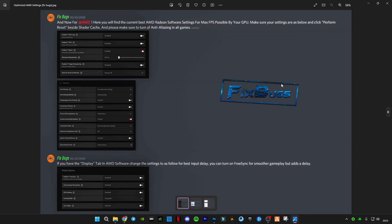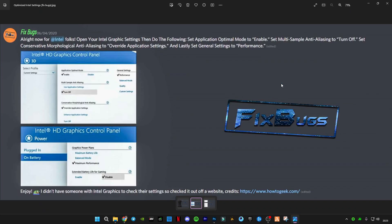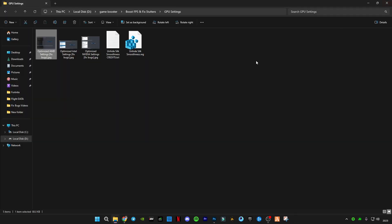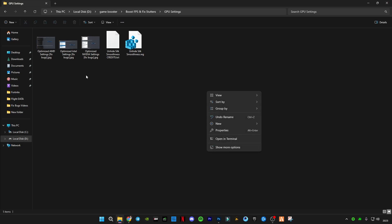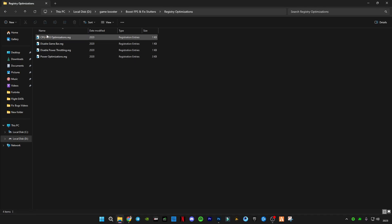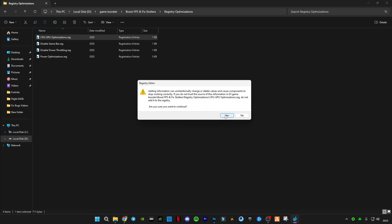The second step is to set your graphic settings to the lowest and best optimized settings for your graphics card. I have AMD, Intel HD, and Nvidia graphic settings here — these are the best optimized settings for each graphics card. The next step is registry optimization, which is very important. You have to run these one by one and it will optimize your PC performance.